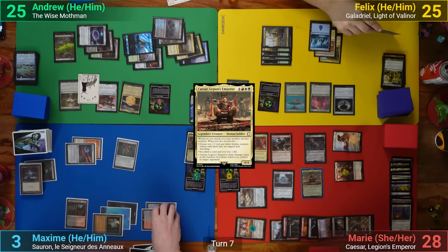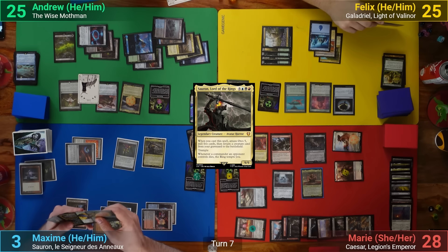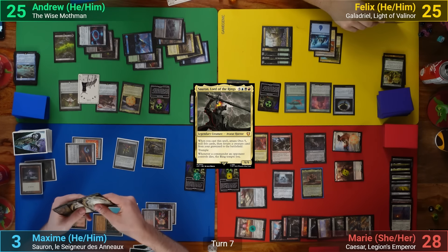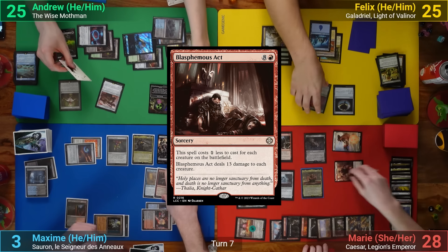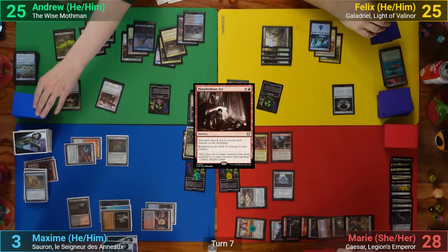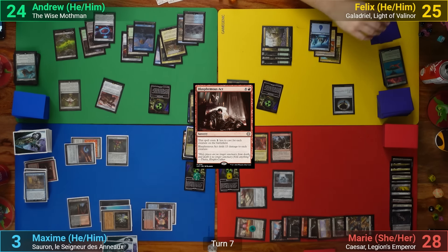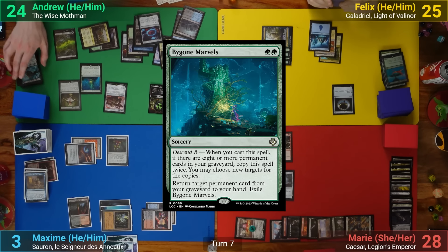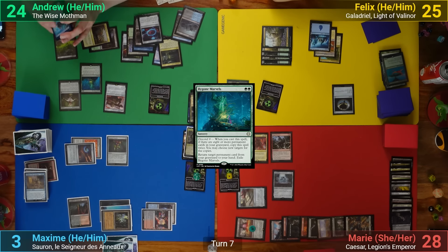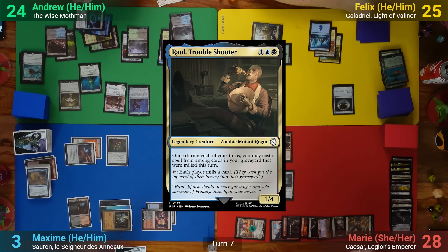Max draws, mills two hitting one non-land, losing a life and a rad counter. He casts Sauron, mills five, amasses five, and reanimates the Scholar of the Lost Trove. He uses the Scholar to cast Blasphemous Act again, wiping the board and passing. I draw, mill one getting rid of my last rad counter, play Bygone Marvels, and get back Tox Roll, Spark Double, and Zelex.